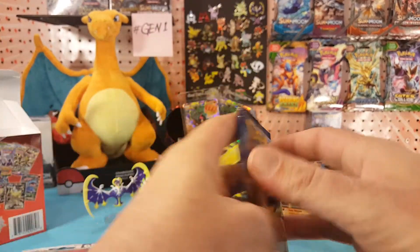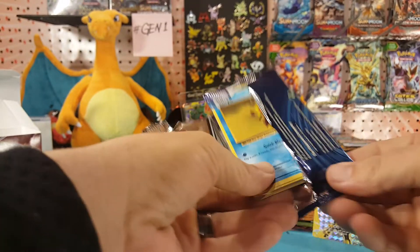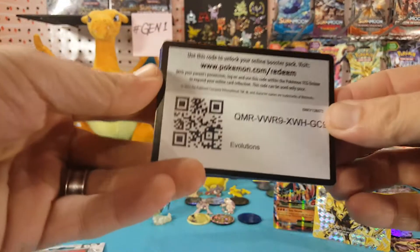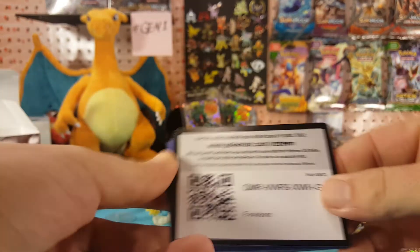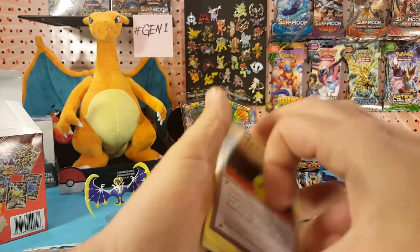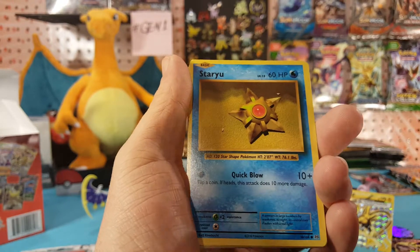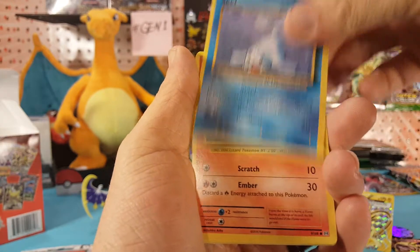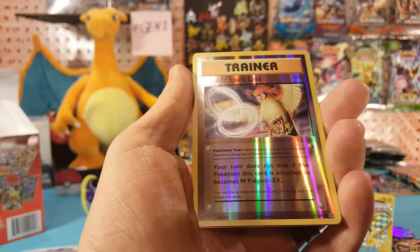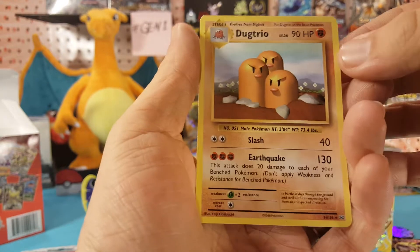And our final pack is Evolutions. Will I finally pull a Charizard? Let's see. There's a final code for you guys. We have De-Evolution Spray, Brock's Grid, Slowbro Spirit Link, Staryo, Seal, Charmander, Magnemite, Water Energy — our reverse is a Pidgeot Spirit Link, and Dugtrio is the regular rare.